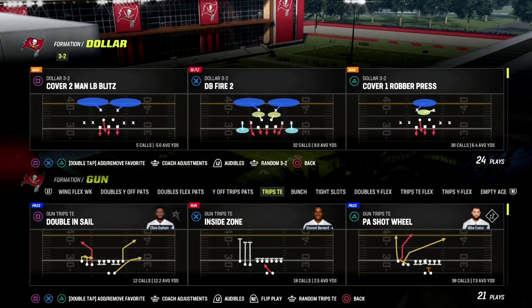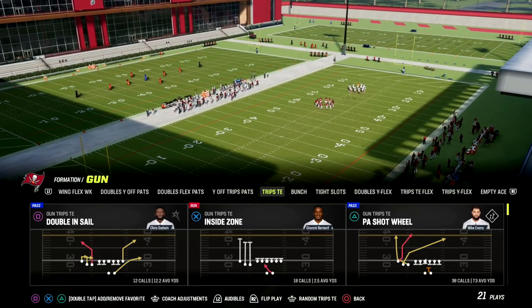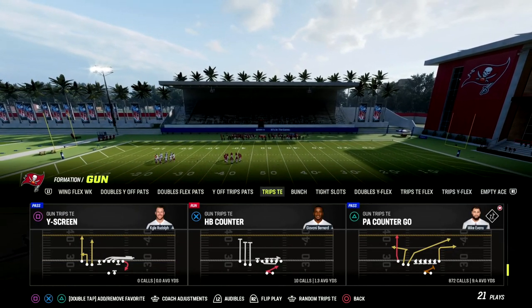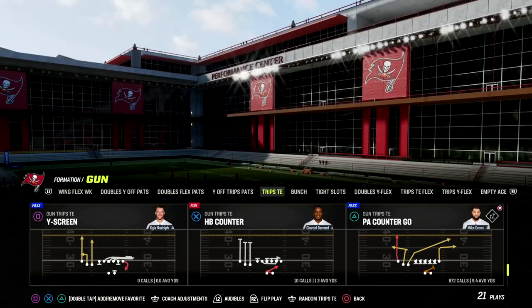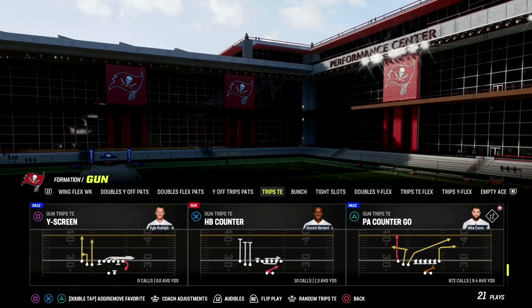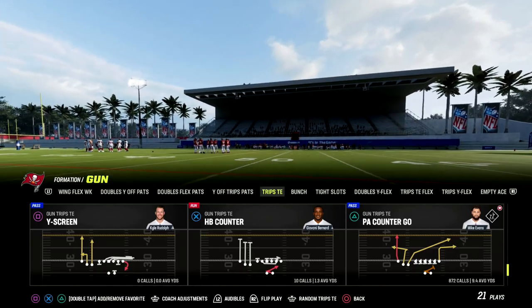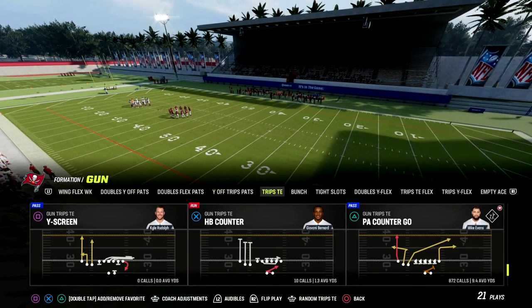Now, if you're new to the channel, make sure you hit the sub button down below — it's free to subscribe. If you want to get my full Trips Tight End Offensive eBook, make sure that you join the Patreon. Ten bucks will get you access to all of our eBooks and all the updates. This last week we released a 55-minute long update to Trips Tight End with around 30 new plays, including one of the best red zone plays in the game. The link is in the description at patreon.com slash Cody Ballard.